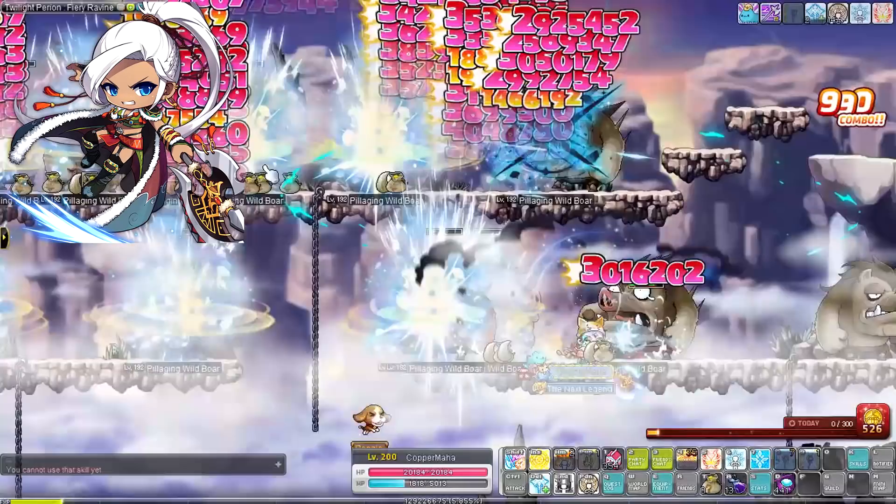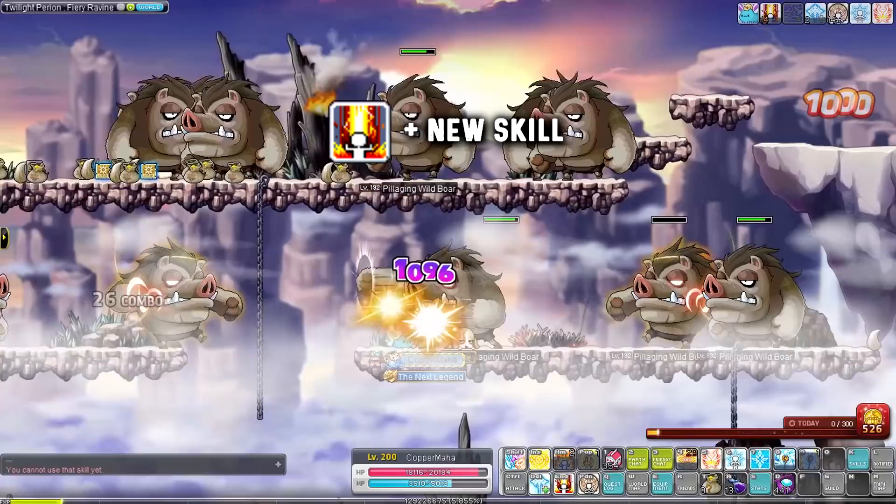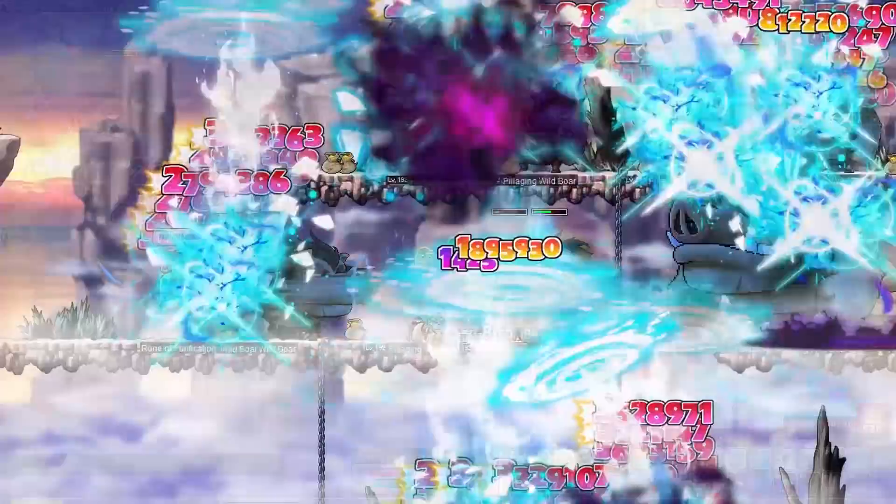Aran has received some minor changes this update. Once they hit 1000 combos they can now activate Adrenaline Rush manually with a new skill, giving them a bit more control over when they use that buff. The range of their Blizzard Tempest skill has been increased as well. No big changes for Aran overall, but I think they are in a pretty okay spot already.